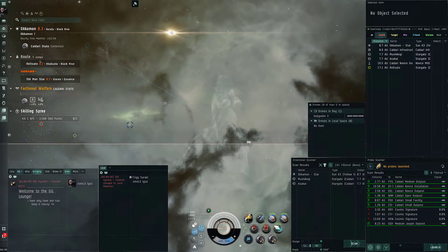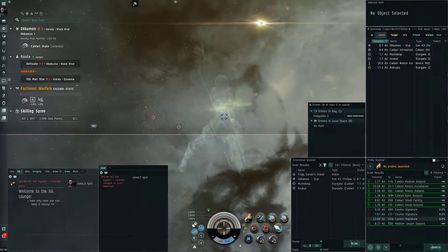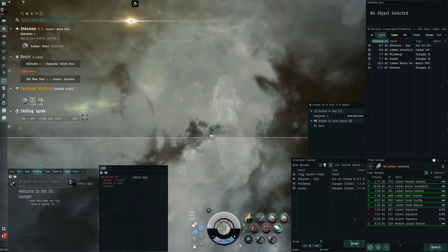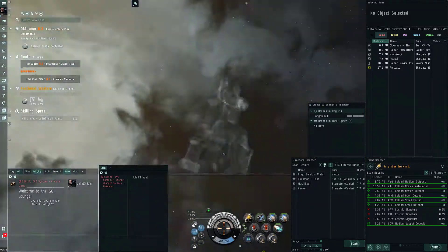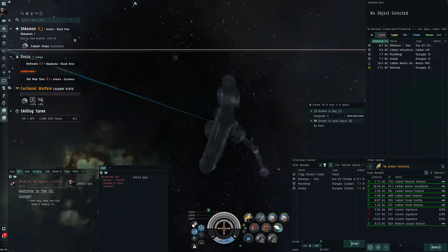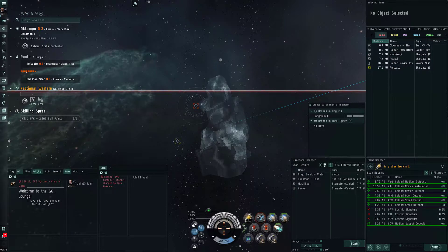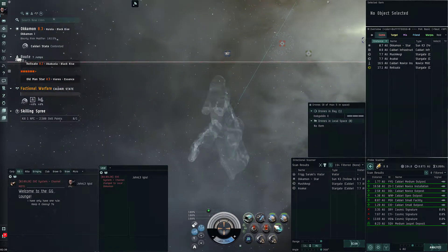So we're in Faction Warfare Space - it's been fairly quiet in this system. There are three signatures here. I'm about seven jumps out from Old Man's Star, hopefully not die, and hopefully see the new gate. No more talking. I'm still in my Helios - I'm a big fan of this ship right now.